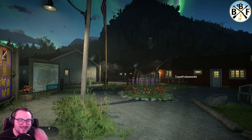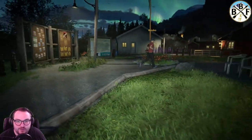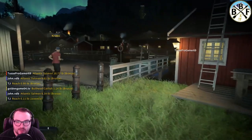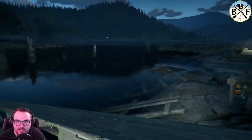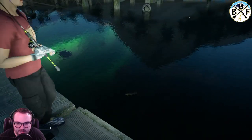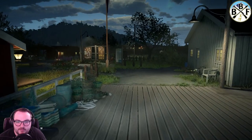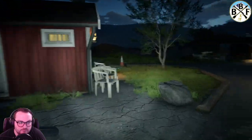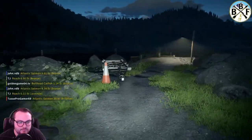Alright, so the first place we're going is here — you can go to any of these docks at this main area to get Zander. I kind of like this one. There's a pike down there too. I'm going to go out to this far dock. I tried them yesterday and this one seems to be the best when you throw toward the dock I'm heading to — that was the most consistent for me personally.